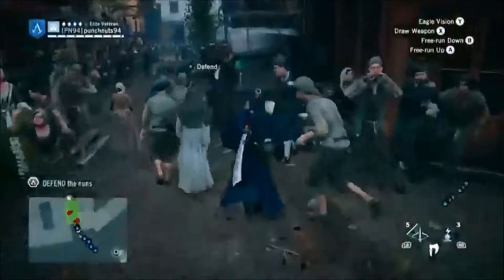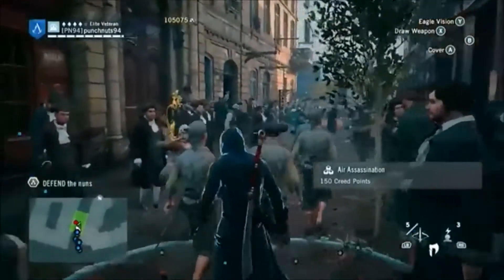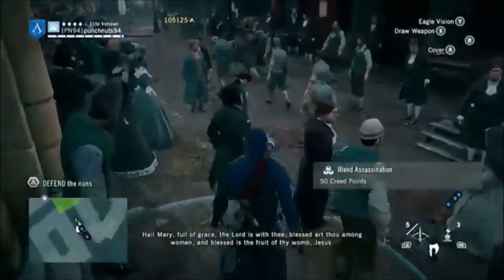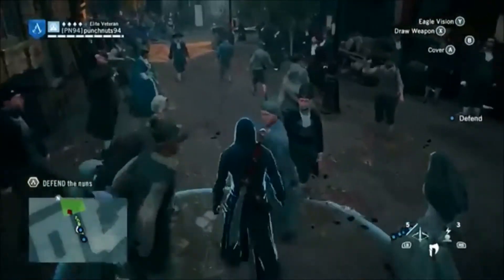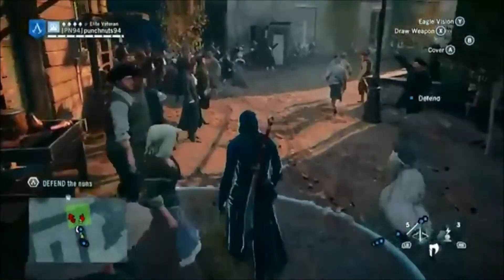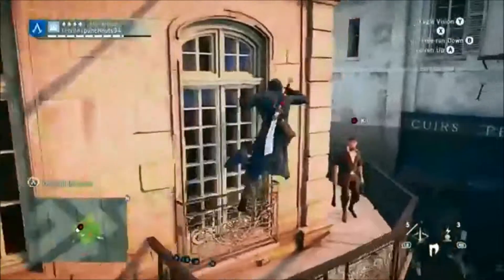It was way easier to get down and felt more natural. It was also easier to get onto obstacles like poles on the way down — you just aim the joystick to a pole while going down a building and Arno will grab onto it. It's really fluid and I love the downwards parkour and I hope it returns in Assassin's Creed Victory.